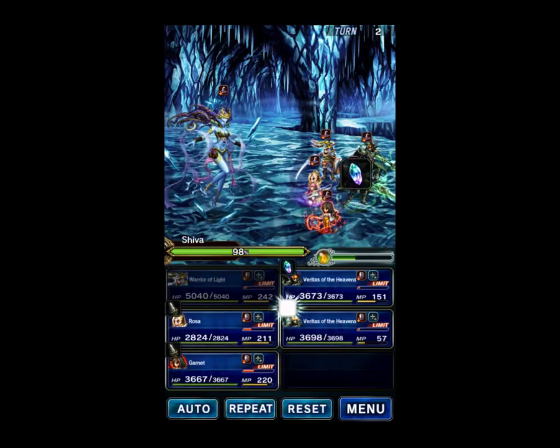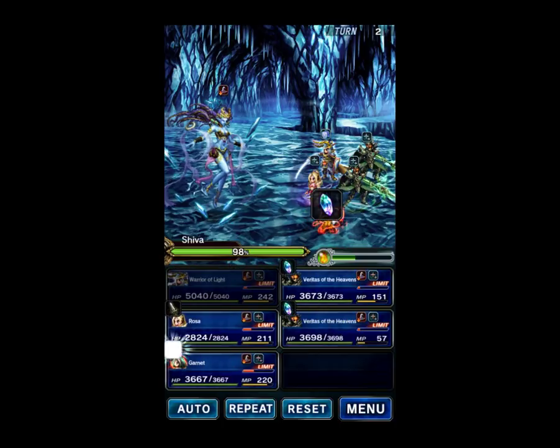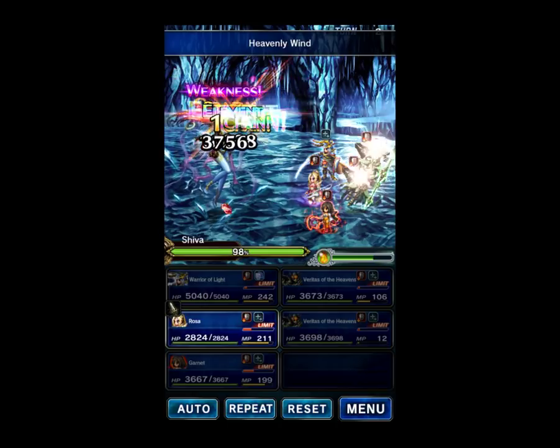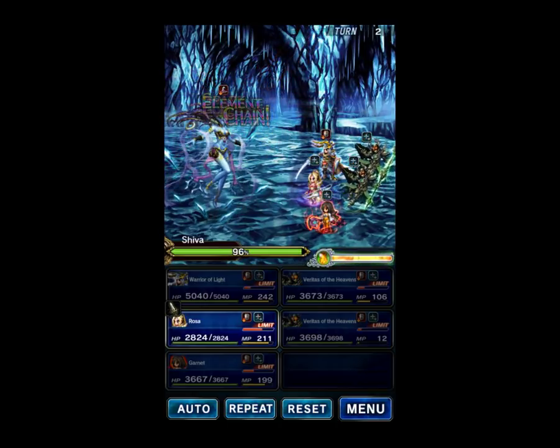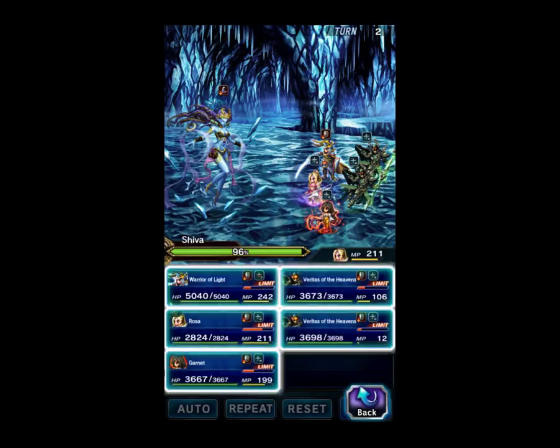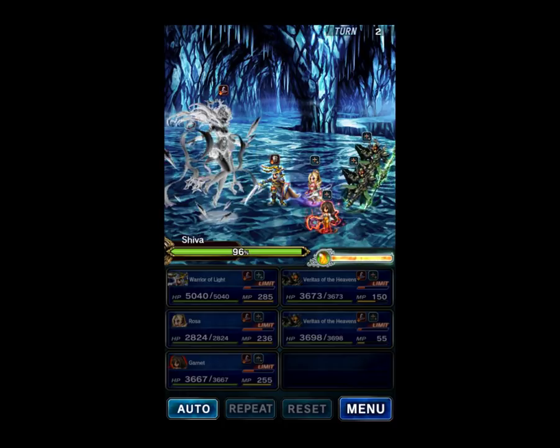Veritas of the Heavens will chain. We didn't quite fill the Esper Gauge with Garnet, so we're going to have to fill that up. We got the Esper Gauge for next turn — excellent. Let's just Bless again. There's the AoE Ice Damage hitting us — we're immune. The AoE Physical — we're immune.